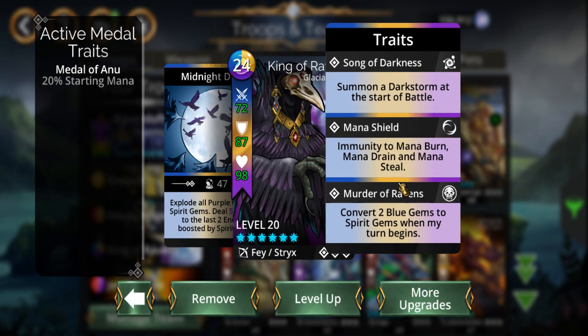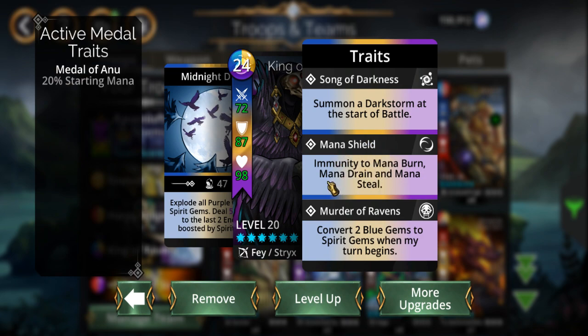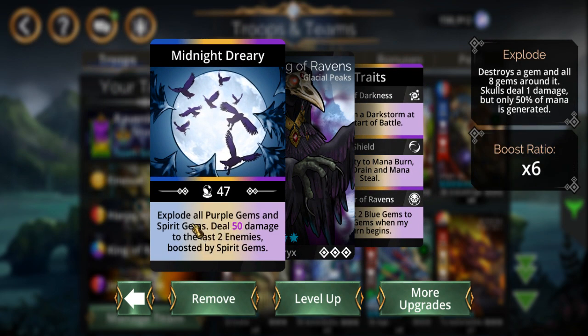King of Ravens is the big one — he's got mana shield, so you're not really shooting yourself in the foot. Murder of Ravens turns two blue gems into spirit gems. Spirit gems, for those that don't know, when you match them they drain two mana from a random enemy. Like I said, this is great for the vault because it helps to shut down Cedric. Then there's another big one that explodes all purples and spirit gems — this really helps drain mana, deals 50 damage, and the boost ratio is six, so that's basically an extra six damage per spirit gem out there.